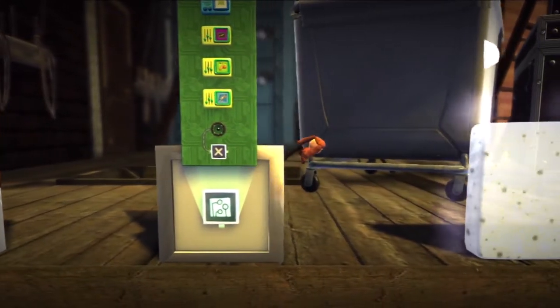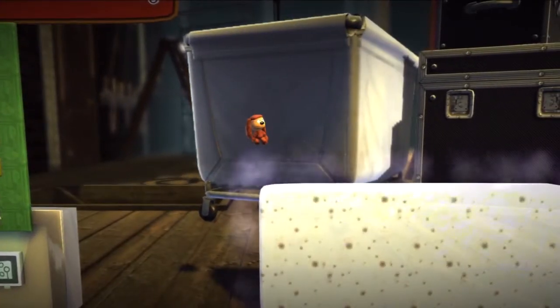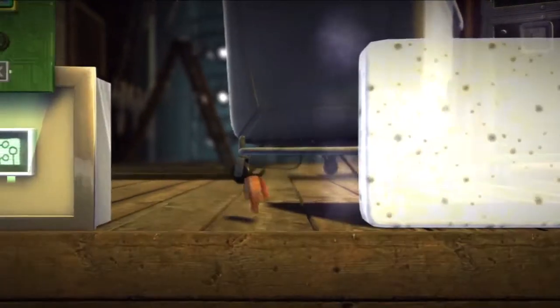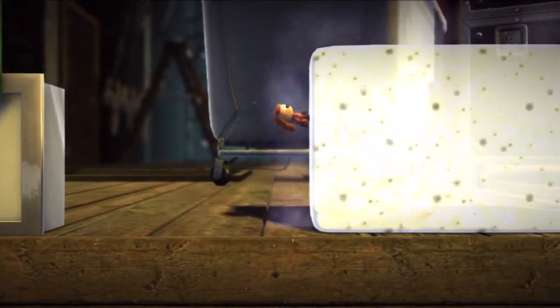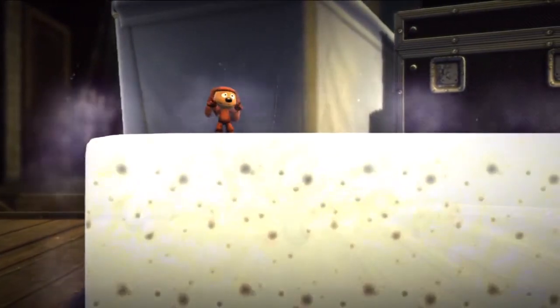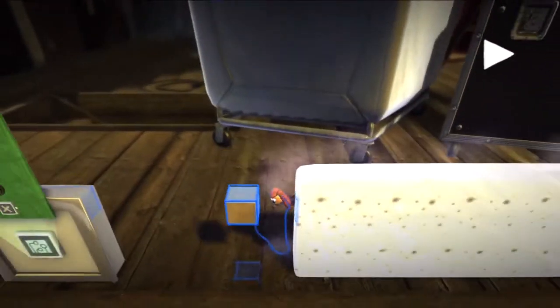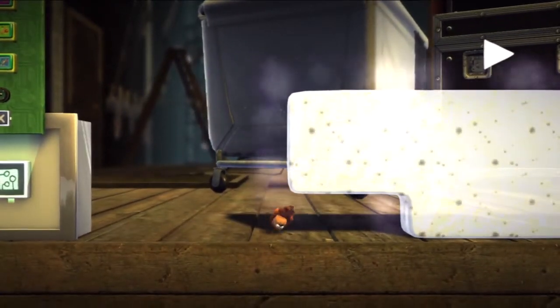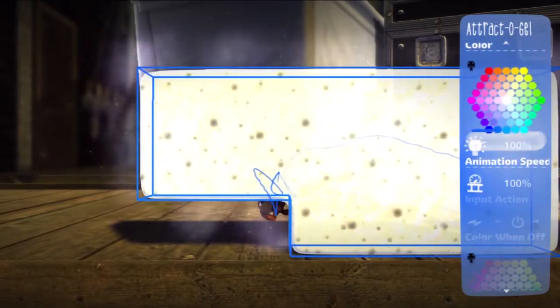Now the next is the Tracto Material and Tweaker. The Tracto Tweaker pretty much just pulls you towards the material and you can walk around it and upside down. Let me show you that. See that? Pretty cool. And of course you can change the color.